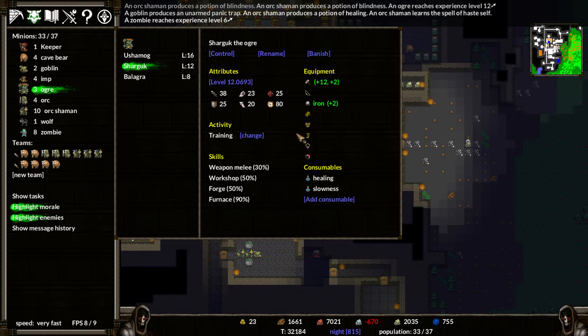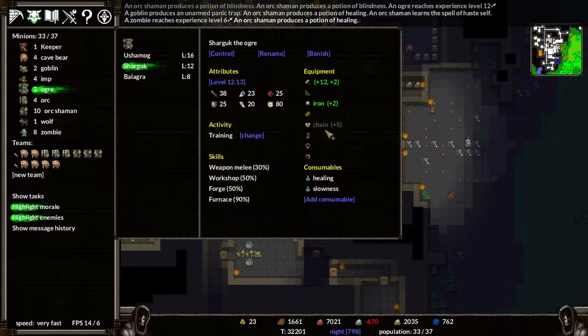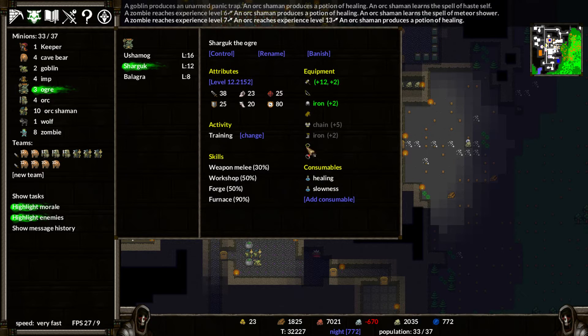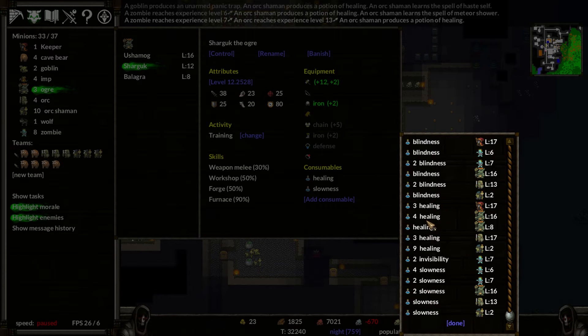We also have Shurguk. You can have some chain armor, iron boots, and grab your defense necklace. A couple things of healing. You're level eight - you're fine, you can have that. You don't need all those. Okay.